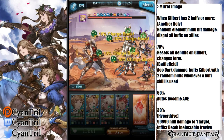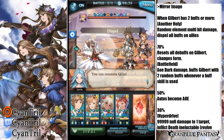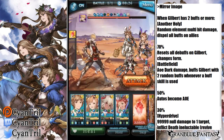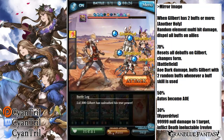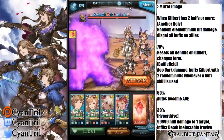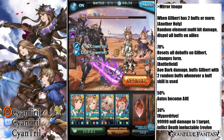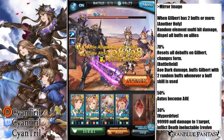At 70%, Gilbert clears all debuffs. The recommendation here is to push 70% using your nukes — you can see I saved Song's Skill 3 and called Zeus to push it. After pushing, apply debuffs afterwards; don't take the turn when you push because you'll take a lot of damage. If you have Zoe's buff up you can take the turn, but otherwise push with skills and then reapply debuffs.